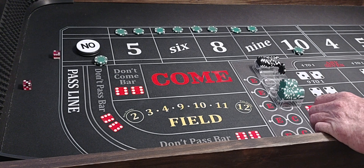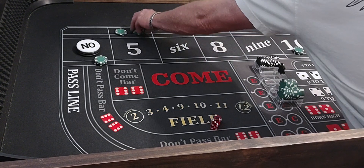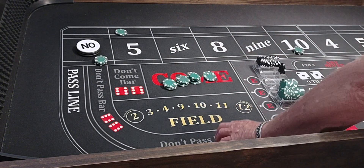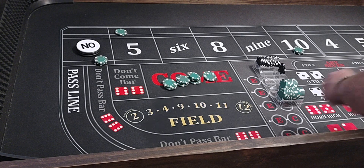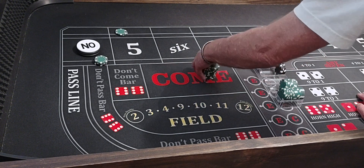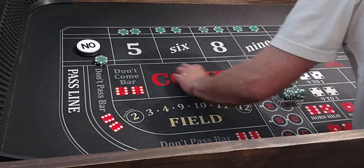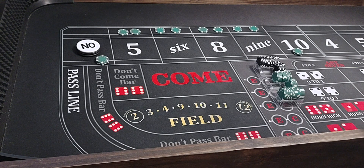Here we go — 3-2-5. We lose everything but the 3-2-5. We've got $50 on it, that'll pay $750. That's $350 — so I owe myself $400. We'll put it in the rack. We'll bring everything back down to the base level and take a hundred back off the 4 and 10.